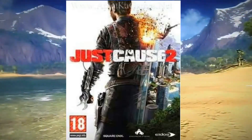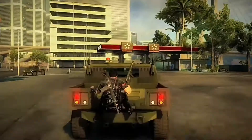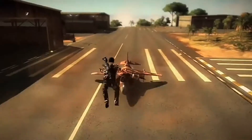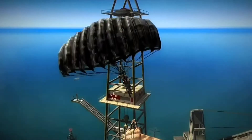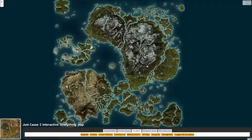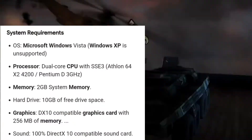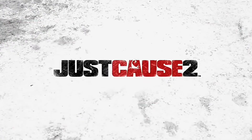Just Cause 2 — this is a 2010 action-adventure open world game developed and published by Avalanche Studios and edited by Eidos Interactive. This game is pretty awesome — you get a grapple hook to easily travel around the map, plus a 24/7 parachute. The map is bigger than GTA San Andreas and GTA 5 combined — around 1,080 km² or about 400 square miles, so you can't even explore the whole map. System requirements are an Intel Dual Core processor, 2 GB RAM, and 10 GB free hard disk space.